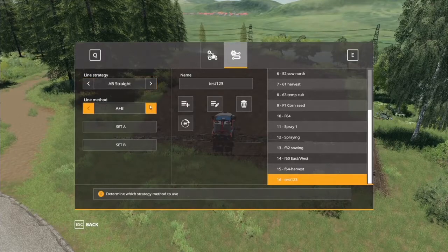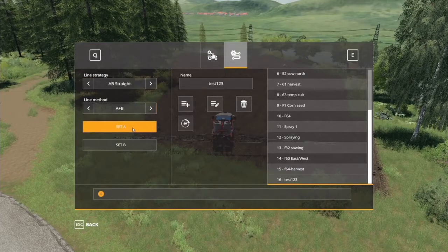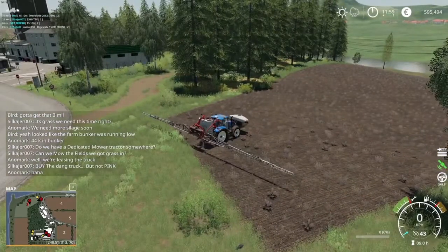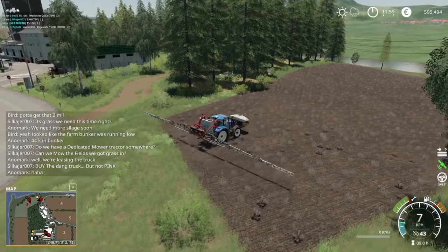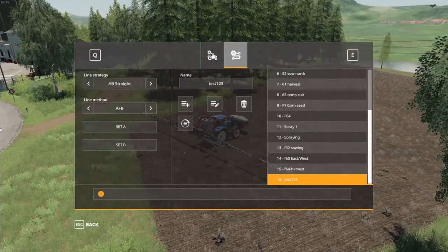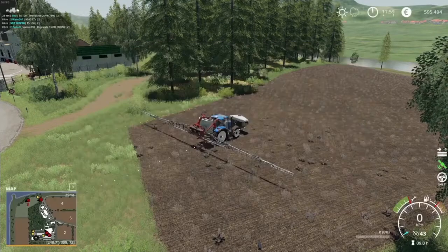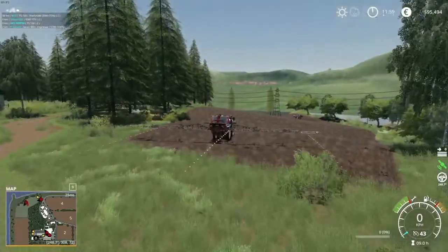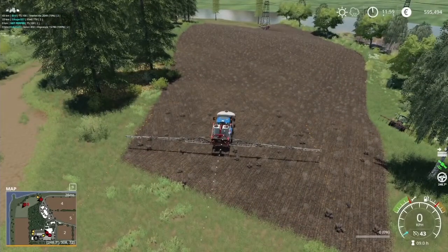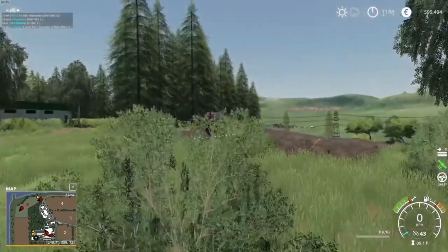There are a few different functions in here: A-B and A plus Heading. A-B is really simple — you set A, then drive forwards a little bit in the direction that you want to go, and then set B. That sets the direction for your GPS, simple as that.